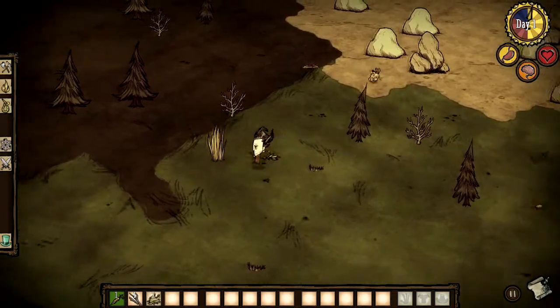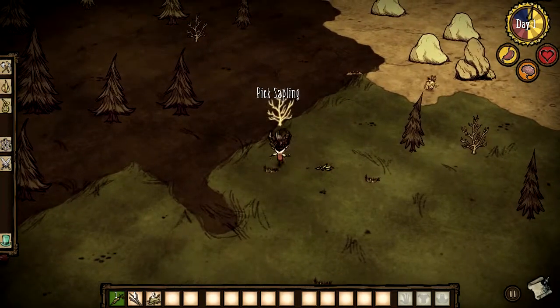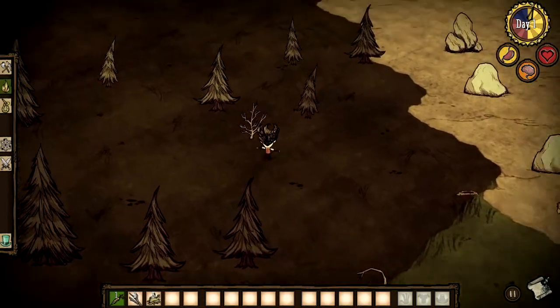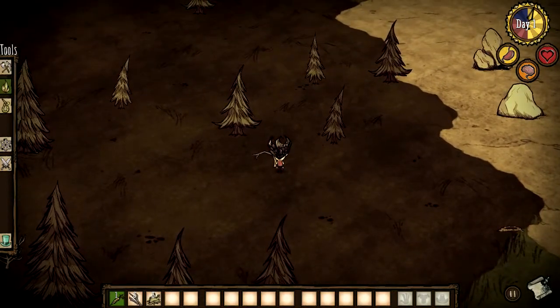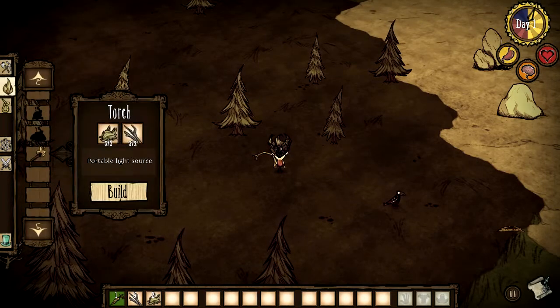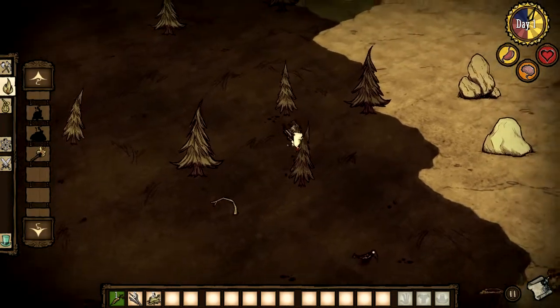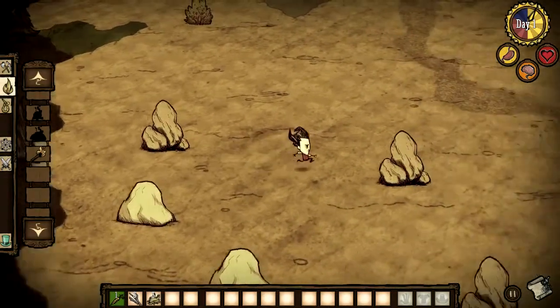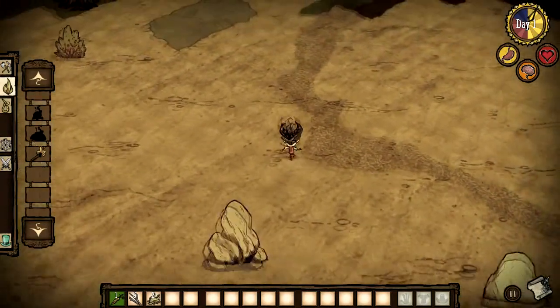The object of Don't Starve is roughly to, well, not starve, or be poisoned by mushrooms, or killed by bees, or drown in the ocean. There are a lot of ways to die. Each new game of Don't Starve has a random map and random resources, and once you die, that's it. Game over, man.